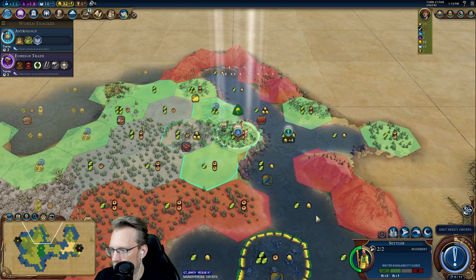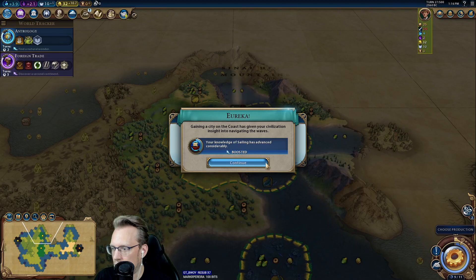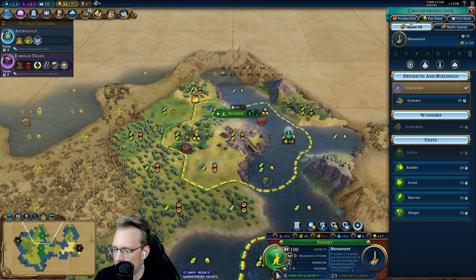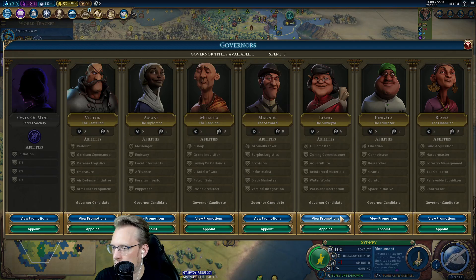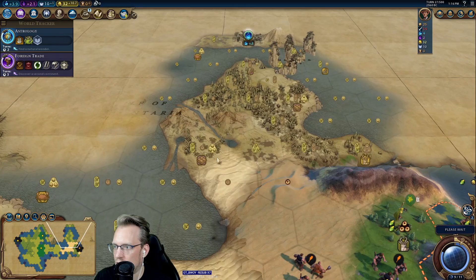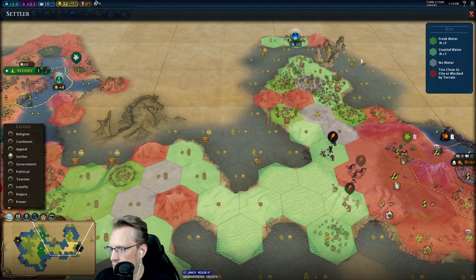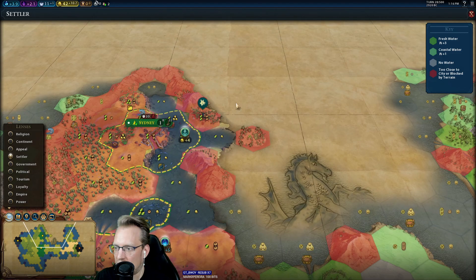I definitely need a slinger. There's our Sailing Eureka. We don't have to go to Granary first because we have six total housing. But after Astrology, I think I'm going up to Sailing. I still have governors — I'm not super married to using them. It's going to be hard to find a Golden Age without meeting other civs.